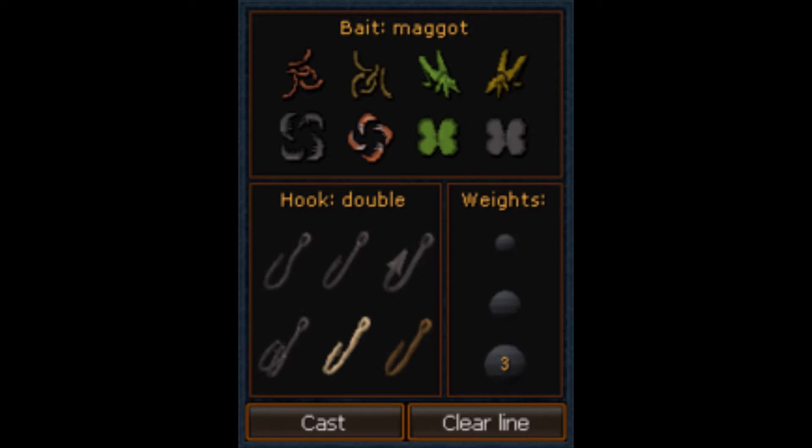For the hooks: the slim hook and normal hook are related, the large hook and double hook are related, and the wooden hook and bone hook are related. For the weights, you have values of one, two, and three. You combine these to reach a target — for example, three plus two plus one makes six, one plus two makes three, three plus one makes four, and so on. This is the interface you use to craft the perfect tackle.